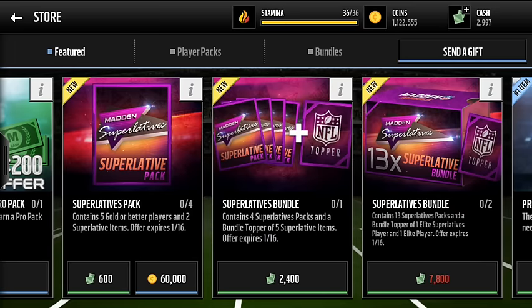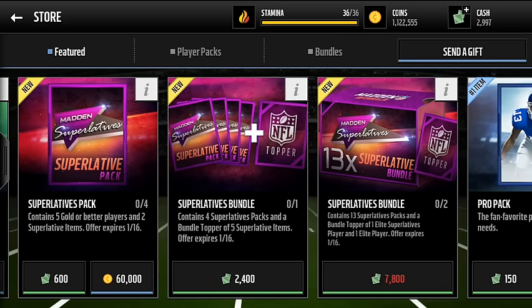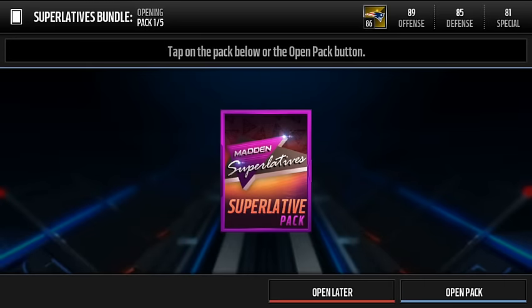So the superlative bundle contains four superlative packs and a bundle topper of five superlative items. I thought the five superlative items were just all collectibles, but no — I might get a player from this. So let's see, hopefully we get something nice.